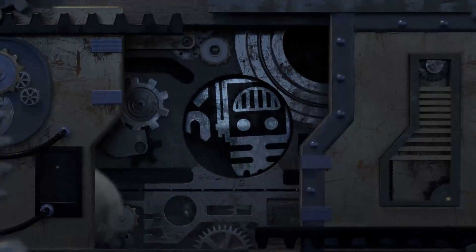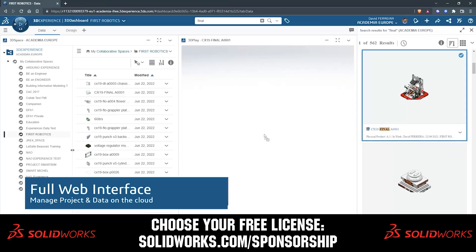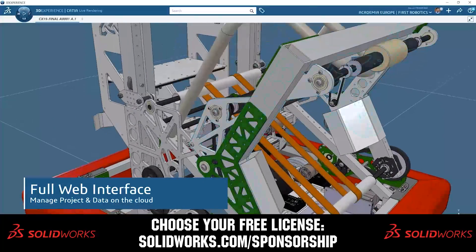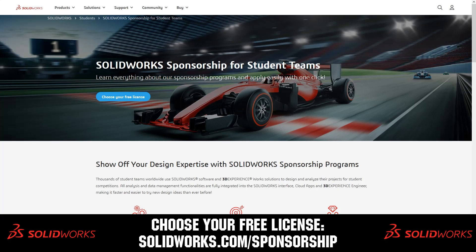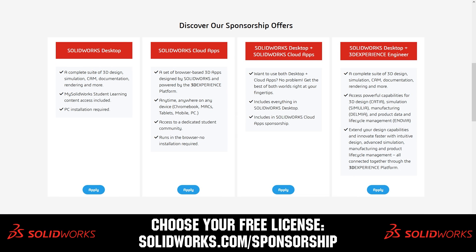This video on First Updates Now is made possible by viewers like you and also the following sponsors. SolidWorks is free for FIRST teams. Over 80% of U.S. engineering schools and 370,000-plus companies use SolidWorks to design great products. Head on over to SolidWorks.com/sponsorships to choose from desktop, cloud apps, or both to design your robot.